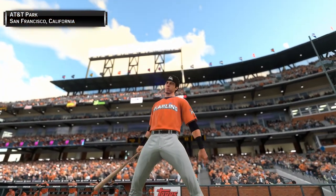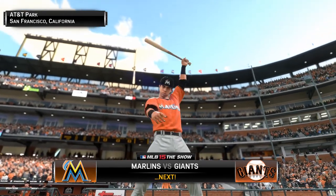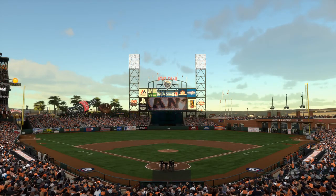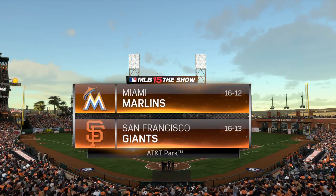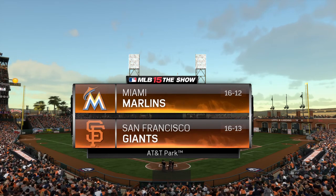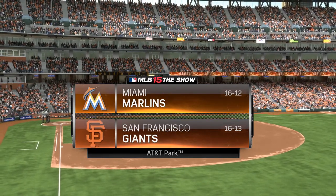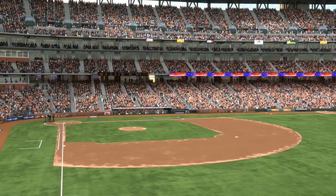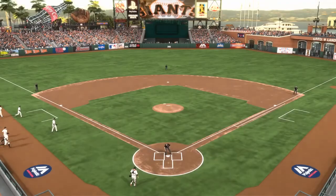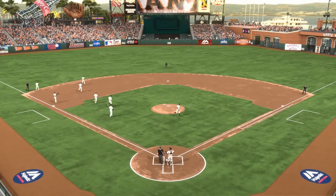First pitch is moments away in San Francisco. Major League Baseball on the show is next. We're a short drive away from Candlestick Park, but it sure feels like we're on the point of a cold night at AT&T Park in San Francisco. Tonight it's the first of four between the East-leading Miami Marlins and the San Francisco Giants. Matt Vaskershin welcoming you in to another edition of Baseball on the Show, alongside Eric Karros and Steve Lyons. A good matchup on the mound here in this opener.